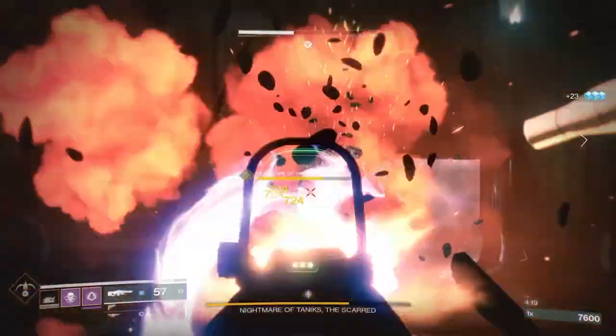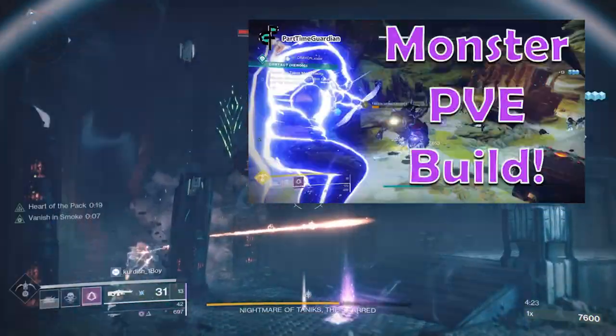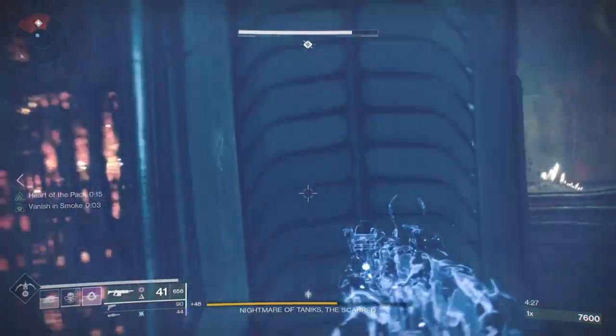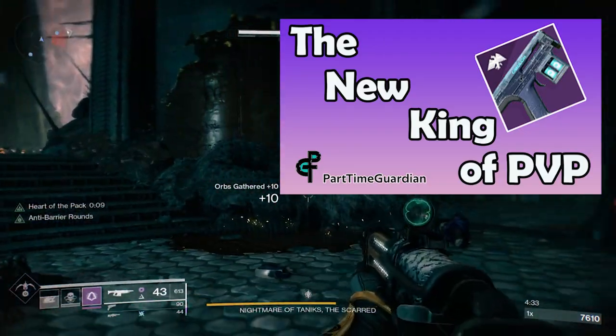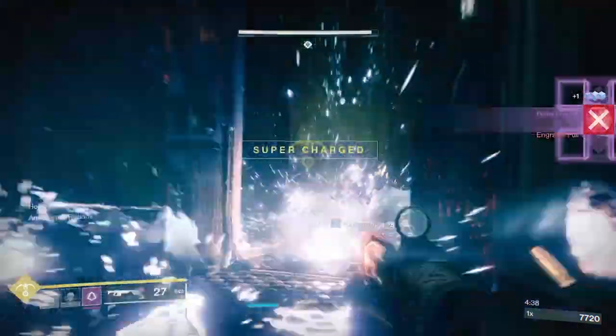With this quest, you're going to get a weapon with some really unique perks that complement a lot of existing builds. First off, it's a 300 RPM kinetic sidearm — very similar, except kinetic, to Last Hope, one of my favorite sidearms that has quick bursts and is super deadly at close range.